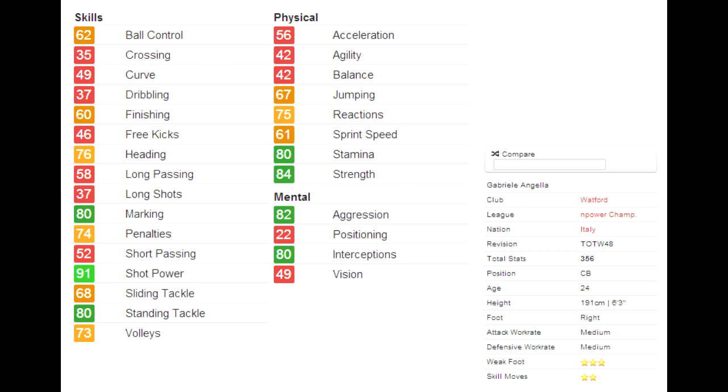He's got 84 strength, 82 aggression, and 80 interceptions. His passing isn't that good but he does have 76 heading, and although he's 6'3", his jumping is only 67 which is a bit disappointing. He has medium/medium work rates, which I found quite odd because he didn't really seem to have those work rates — I would have said low attacking and high defensive, as most centre-backs do. All his other stats don't really seem to be that good, with the greens being basically just his defending stats. So that's his in-game stats and we'll move on into some gameplay now.